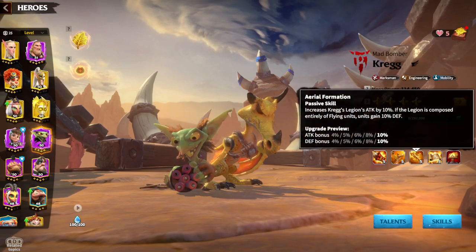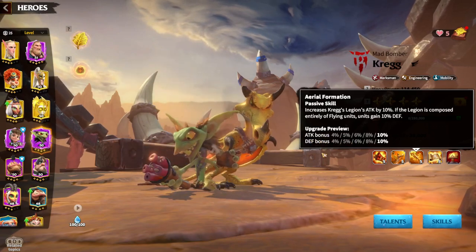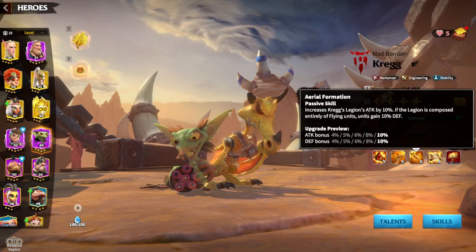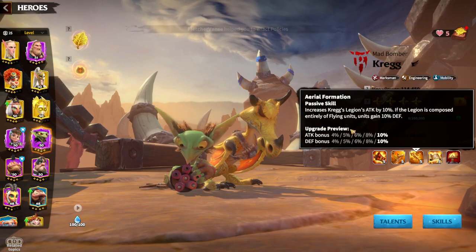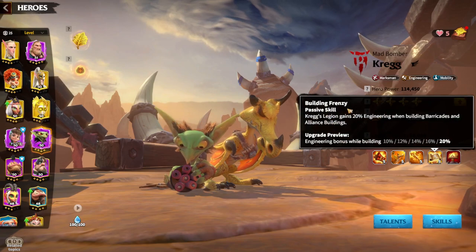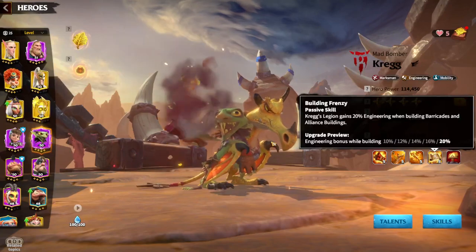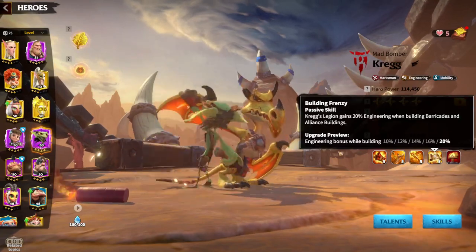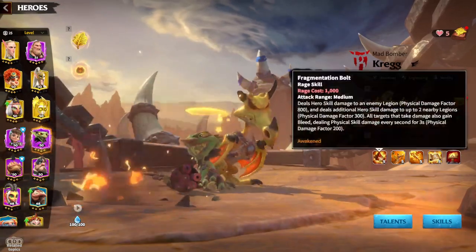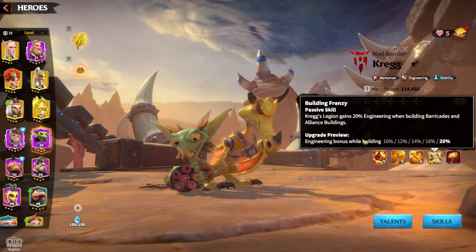Regarding the third skill, it's a normal attack bonus and defense bonus — I've seen these stat bonuses on many different heroes. This is nothing really special but always good to have. Regarding the fourth skill, 'Building Frenzy,' this is a useless skill when comparing it to battlefield skills or any other skills. This is one weakness for Kreg, but Kreg's first and second skills are so good that people just forget this fourth skill is bad.